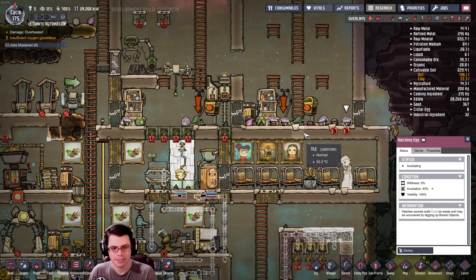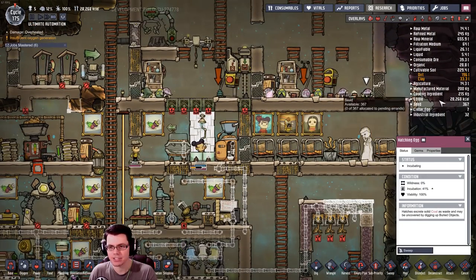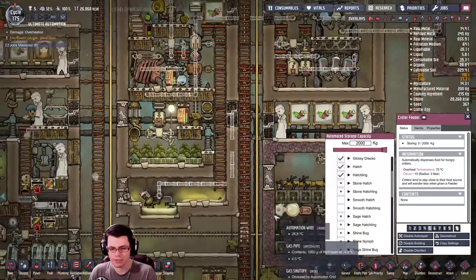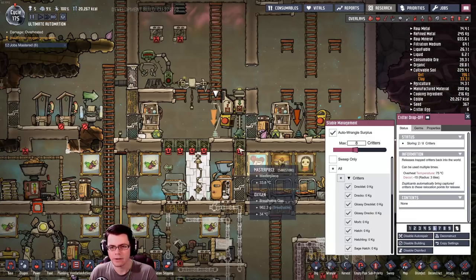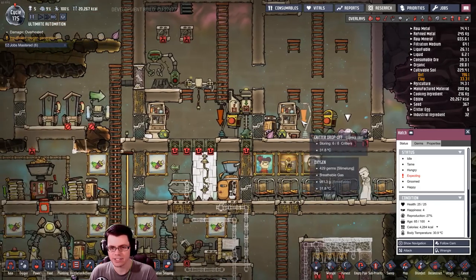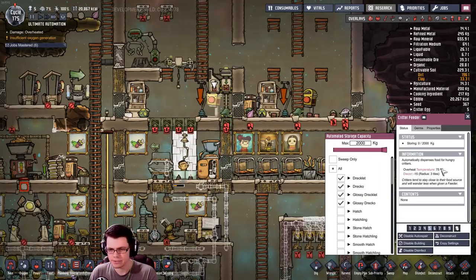A bunch of really happy hatches - that's good. I've started to feed them other stuff at the moment just to maybe get some different hatches in here. Don't get me wrong, the sages are amazing, but the material available as far as sending the rocks over there is way down here, so I don't really want to deliver all of that over there right now. I should really put sages on one side and normal hatches on the other so I can feed them accordingly.